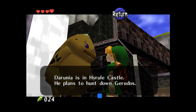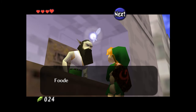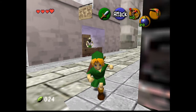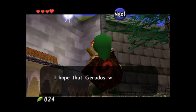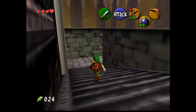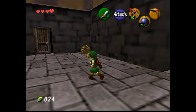I didn't talk to this guy. Darunia is in Hyrule Castle — he plans to hunt down Gerudos. Really? Did I talk to him? Flooded tomb — yeah, I think he means flooded tomb. I've never heard of that place. I hope that Gerudos won't attack the town during the night. I hope so too.